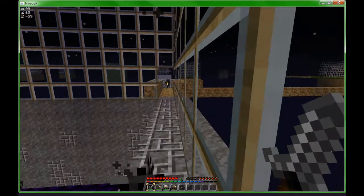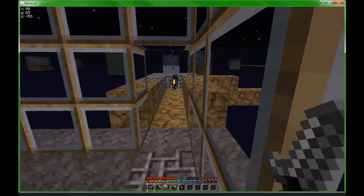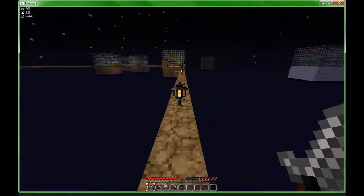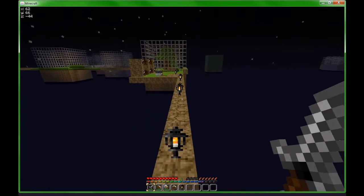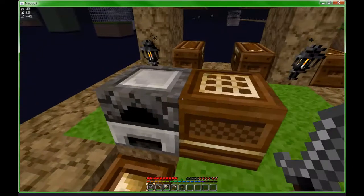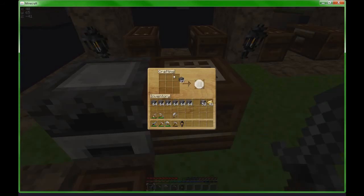Okay guys, I am back. I got almost seven stacks and 52 iron. Let's go make some more furnaces — one will not cut it anymore. Sprint, jump, sprint, jump — it's the fastest way to travel, other than diagonal minecart. Sounds funny, doesn't it? But it's fast. Although it does burn through your hunger bar really quickly — that's why I don't do it very often.